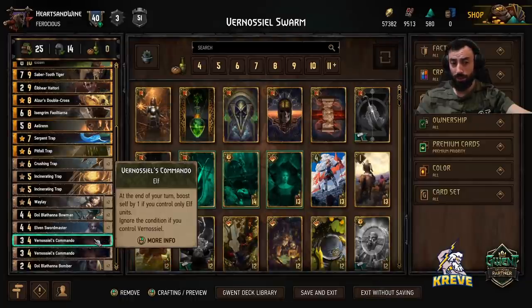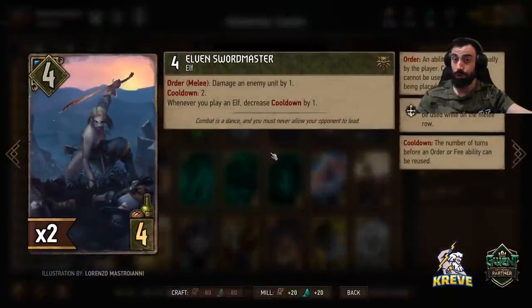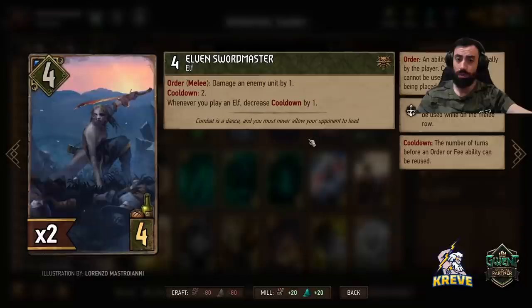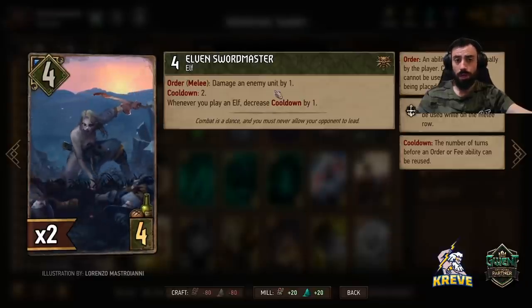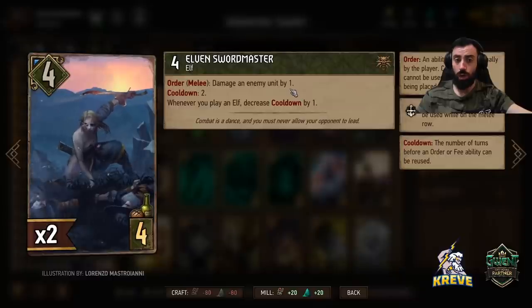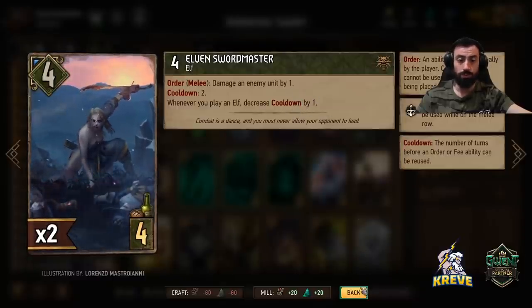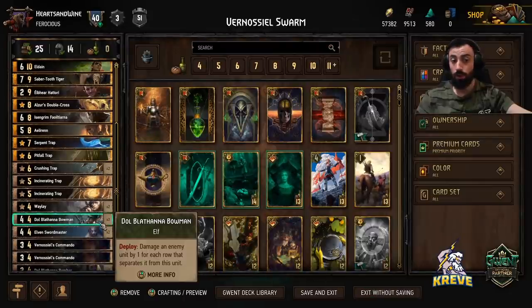It would either be those two or Swordmaster first. With the Swordmaster, the nice thing is whenever you play an elf we get to decrease its cooldown by one, and it's doing damage by one with the order ability. So it gives you a bit of control in the first round.